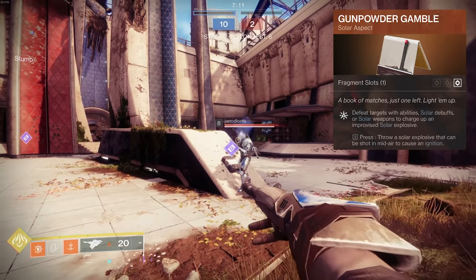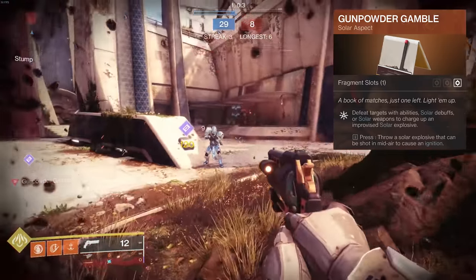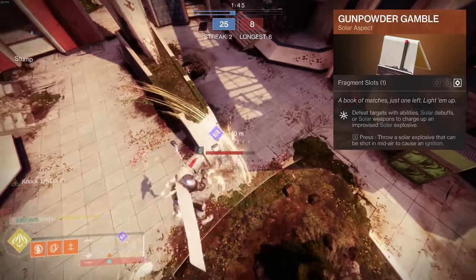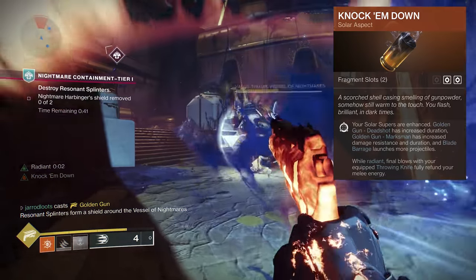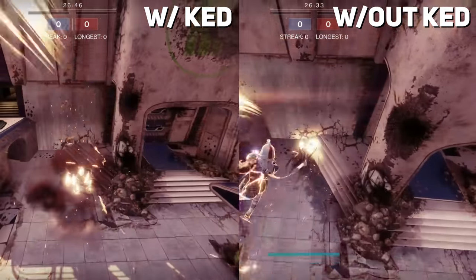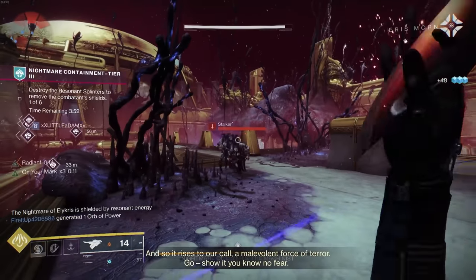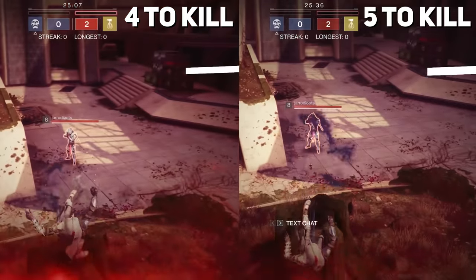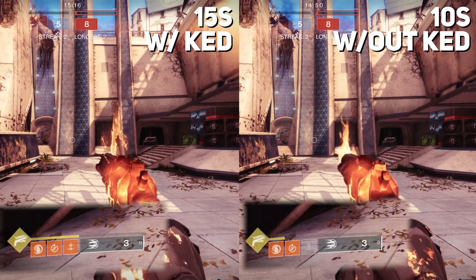Knife Trick: throw a fan of flaming knives that scorch targets — 20 scorch per knife. Gunpowder Gamble: defeating targets with abilities, solar debuffs, or solar weapons charges an improvised solar explosive — two stacks per solar weapon kill, four for ability kills, and a full six when you use your super. Knock Them Down enhances your solar supers: Deadshot gets increased duration, Marksman gets increased damage resistance (~15%) and duration, and Blade Barrage launches more projectiles. While Radiant, final blows with your throwing knife fully refund melee energy. Duration is about 15 seconds for Deadshot and 10 seconds for Marksman.